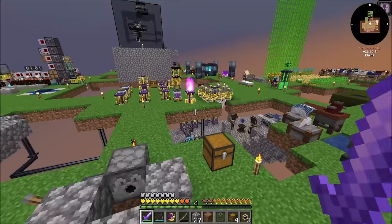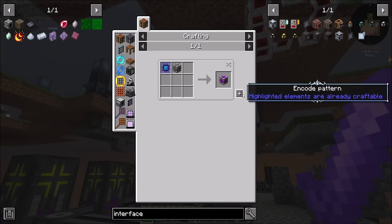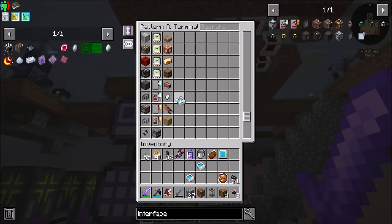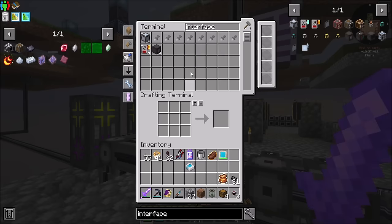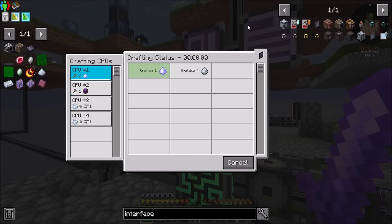We're going to need crafting coprocessor units, which I don't think is too much of a problem for us at this stage. You can make all of that, which is cool. Control-click that — you have a bunch of work to make things, but we should be able to figure it out. ME requester — automatically keeps items in stock, has to be connected to an ME network. Looks like we're cool on that front, but we'll still need another ME requester.